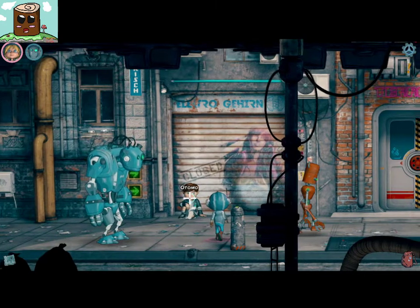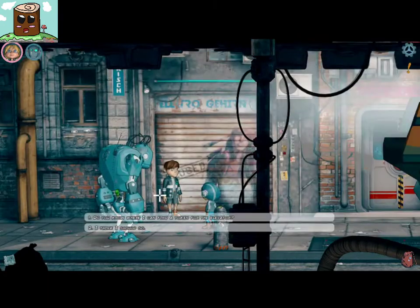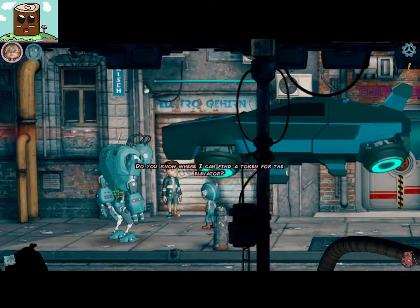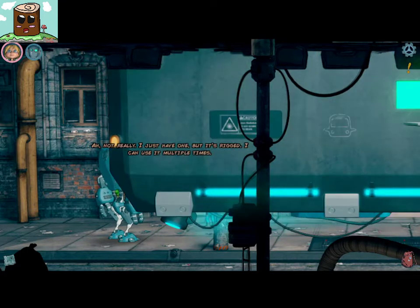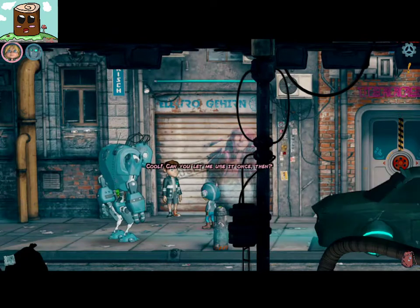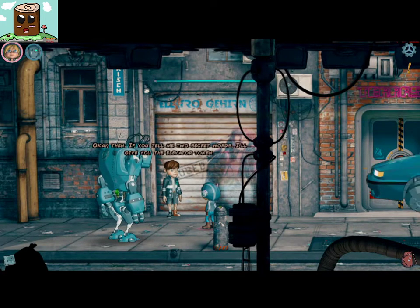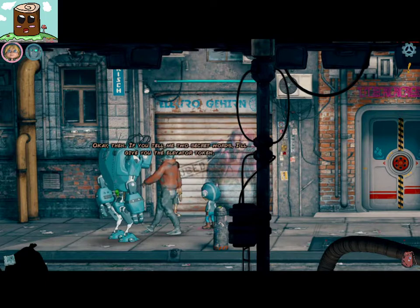I've moved a little bit from last episode. Turns out you're supposed to talk to Otto, and that's all I got. Do you know where I can find a token for the elevator? You tell me two secret words, I'll give you the elevator token. Challenge accepted.